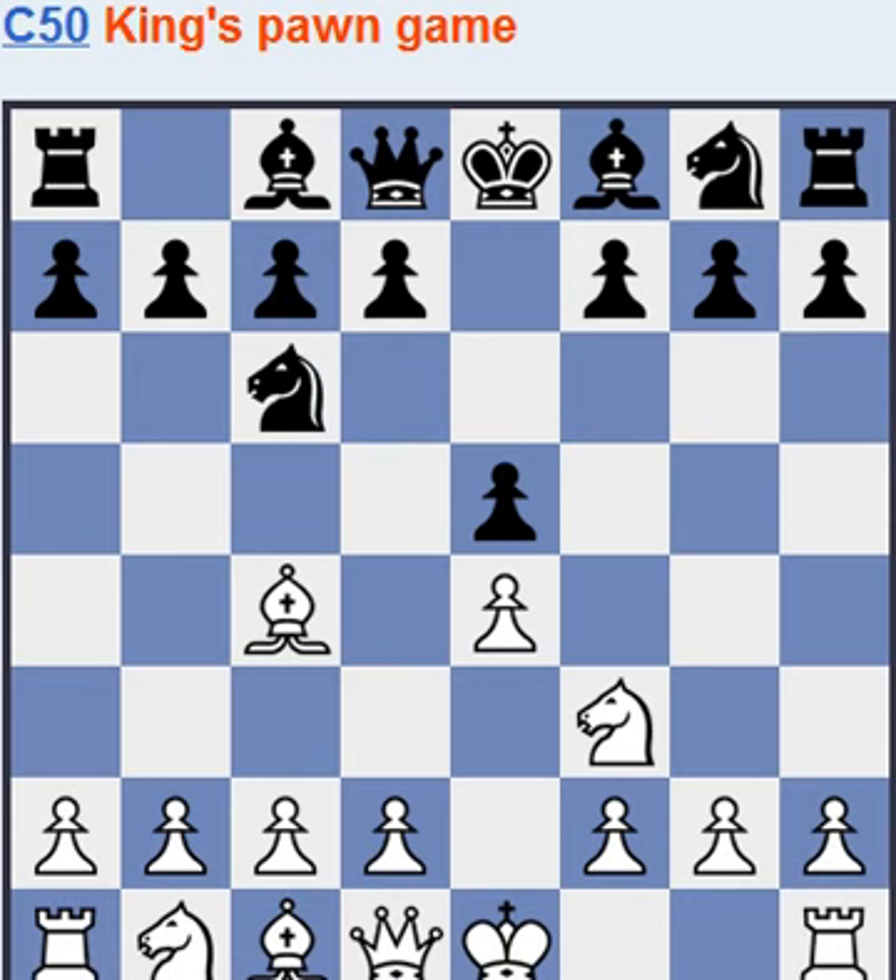Other choices for black: there's d6, the Parisian Defense. But it usually leads to the Two Knights Defense, like knight f6. Perhaps with knight e7 it would be more interesting, and f5, something like that.